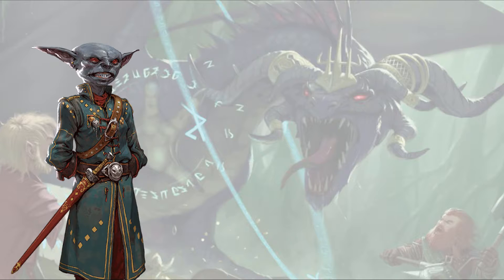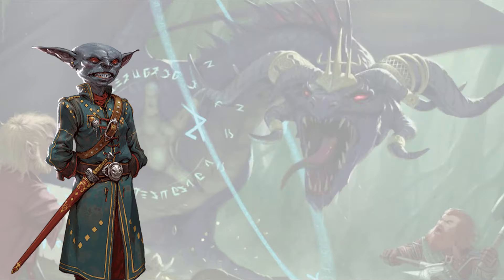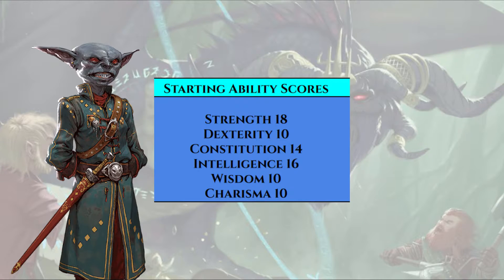Mostly because I like the flavor of a Hobgoblin with the power of Hell flowing through them. For our background, in Secrets of Magic a bunch of rare backgrounds got released, and I really like that — they're cool, unique, and not just 'buff these two stats.' Today: Time Traveler. It boosts our Intelligence, which we want, we get trained in three lore skills from old timey-wimey things, and we get the Bend Time action — once per day, you are quickened only to Stride.